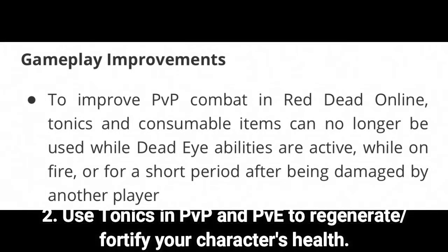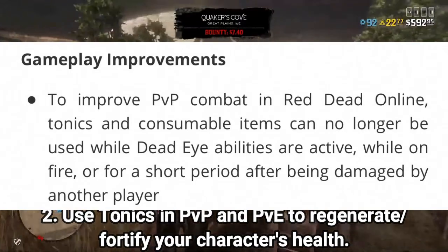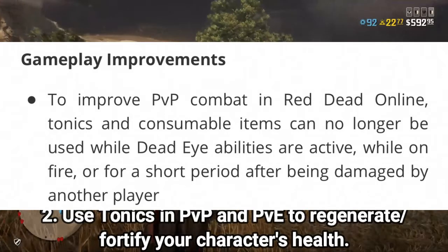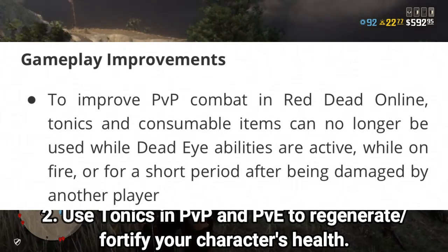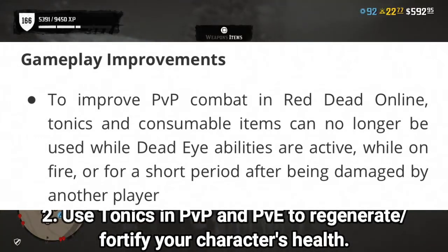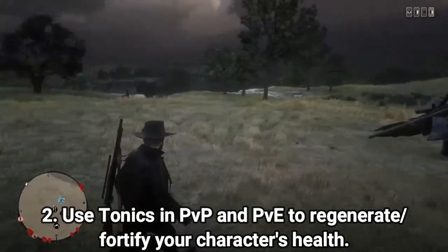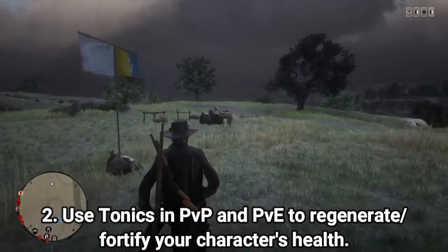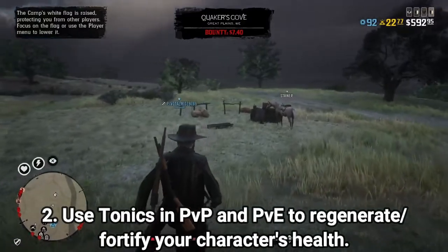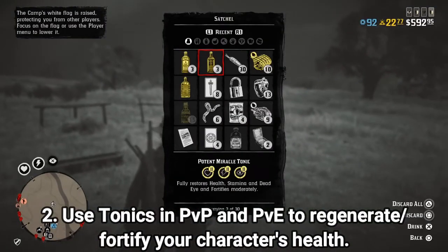Rockstar recently, with the Moonshot Air update, made changes to consumables in PvP. Tonics and consumable items can no longer be used while Dead Eye abilities are active, while on fire, or for a short period after being damaged by another player. They balanced it a bit better, which I don't mind — it was getting a little ridiculous in PvP with people popping tonics constantly. But you can still use tonics in PvP, especially if you're in cover and need to quickly refill your health.